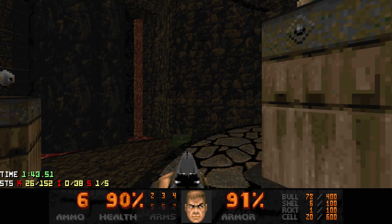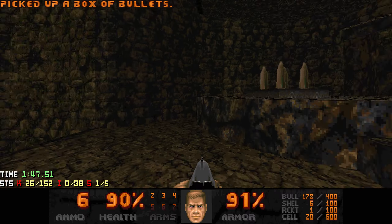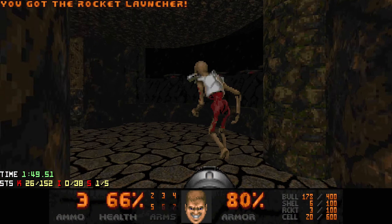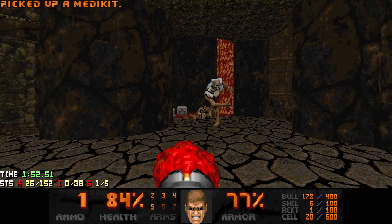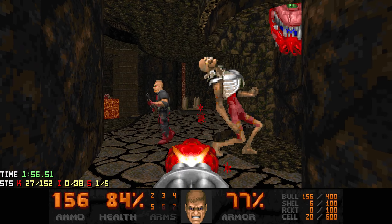Be prepared for an ambush when you grab the rocket launcher. First we press the switch and then of course we want to take down the revenants first. Oh, he's infighting - that helps.